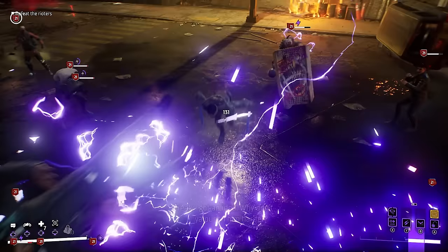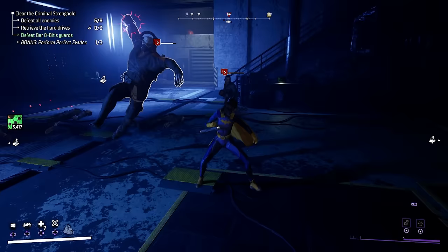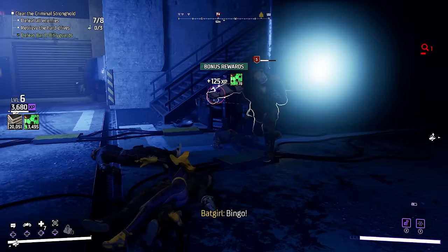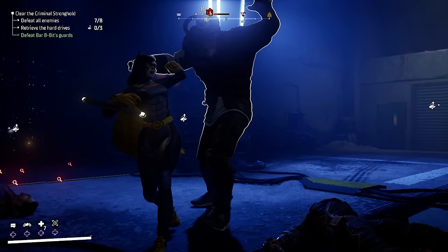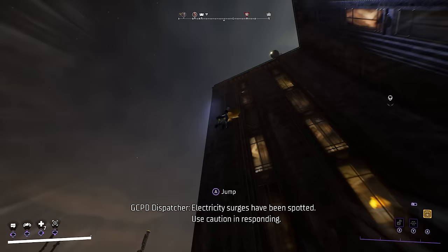On top of this, your dodge is also your main animation cancel. It lets you pretty much skip the animation of anything, including even in the middle of combo chains. The animation cancel is also pretty much instantaneous, so you can go in on a target without restraint, knowing that you can just dodge at any point if you keep an eye out for their attacks. Animation canceling also works during traversal, like to interrupt a grappling hook line or to readjust during mid-air.